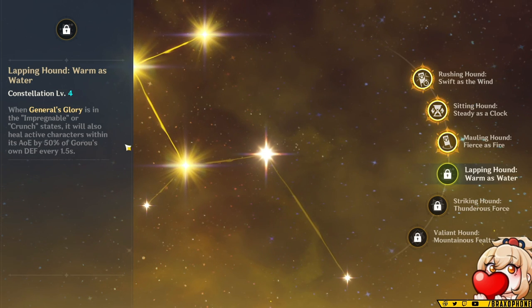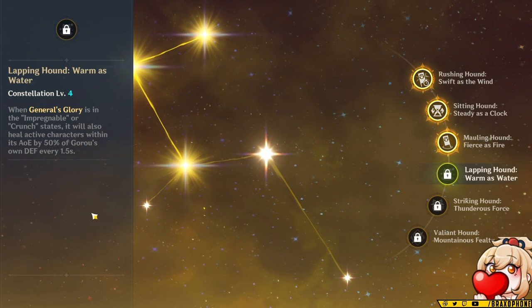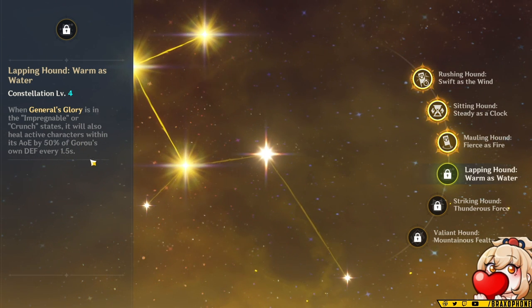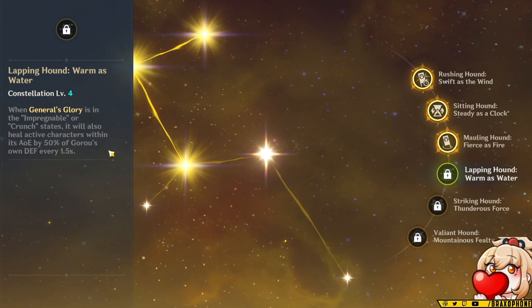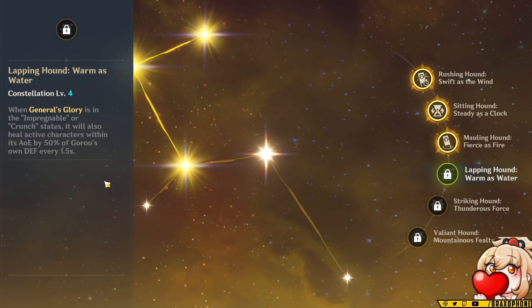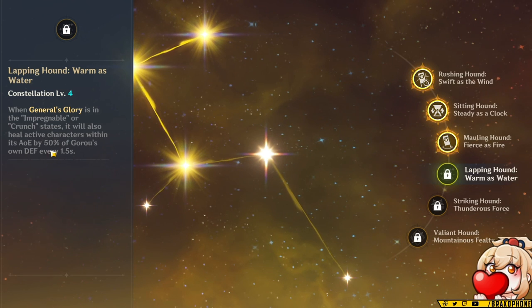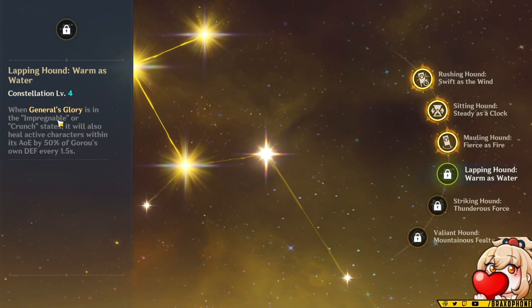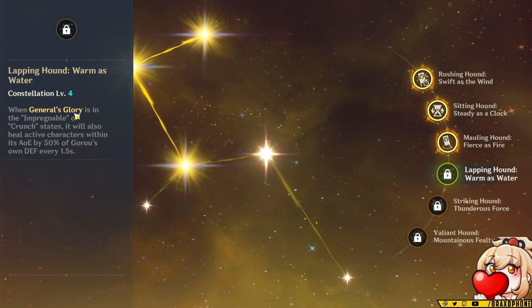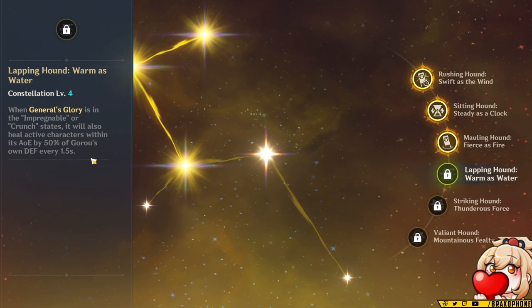Constellation four makes it so whenever you have two or three Geo characters and his elemental skill or elemental burst is active, anyone within the banner AoE is healed by 50% of Goro's defense once every 1.5 seconds. The problem is Goro's base defense is actually very low, so the healing itself isn't that great. But in a Geo team where you're defense-focused and will have shield uptime a lot of the time, this healing is probably more than you'll actually need.